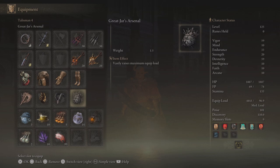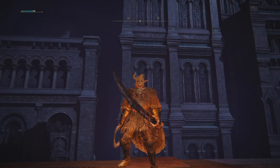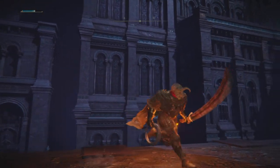We'll be running the Bull Goat Talisman as well as the Great Jar's Arsenal to hit 101 poise. For our physic I've been running the Opaline Hardtear as well as the Crimson Bubble Tear. I've become an Opaline Hardtear enjoyer over more offensive options like a Strength Knot or Dexterity Knot — being able to negate incoming damage is extremely useful in the first three minutes of an invasion, especially when you already have high damaging options. That covers everything about the build. If you have questions let me know in the comments, and consider subscribing. Let's jump into the invasions and arena content.